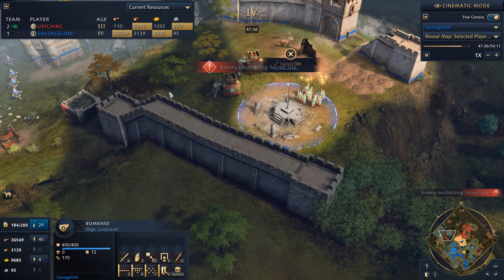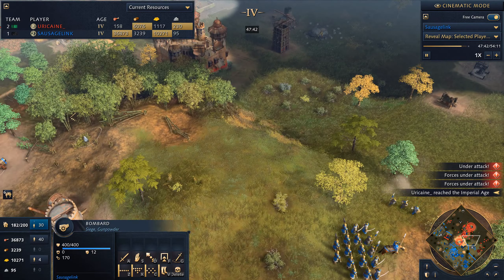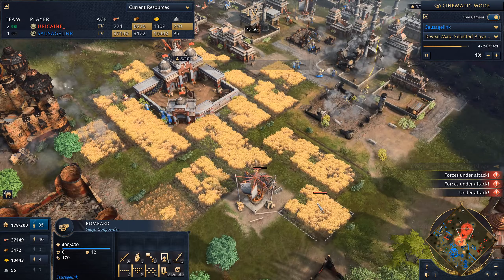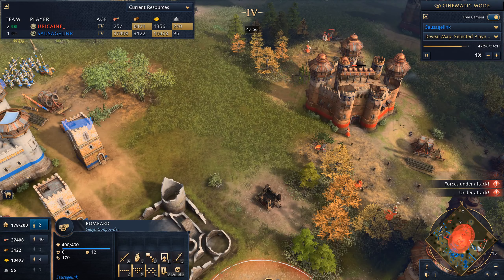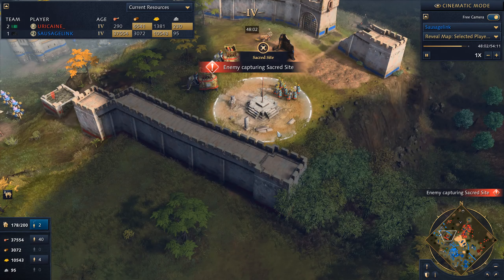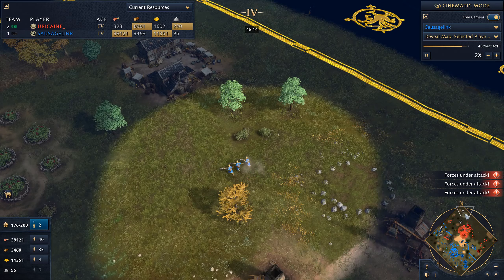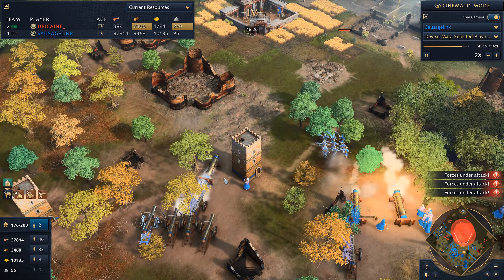He makes it to the Imperial Age, but I don't really see where his economy is — all these farms are lying unworked, there's no more gold really on the map. He's parked just a bunch of scholars on the sacred site. I think I've won because we're in the middle of his base, ripping apart all of his structures. We got it.